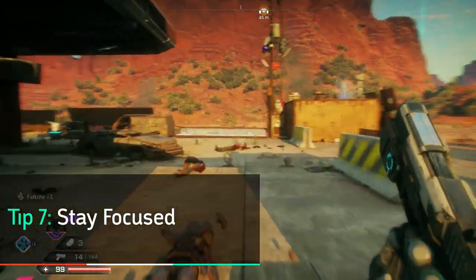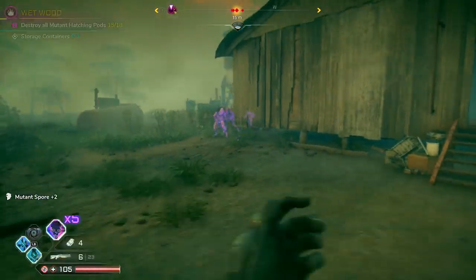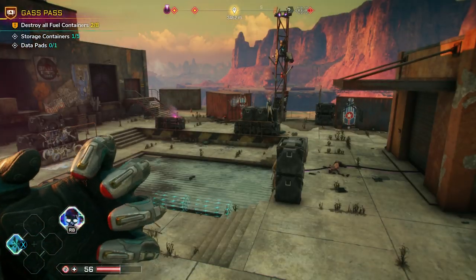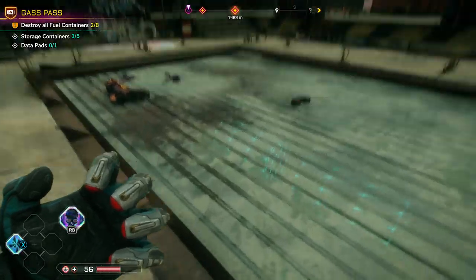Using focus doesn't just enable you to use your nanotrite abilities. Holding the focus button lets you see enemies through walls, which helps you plan your initial attack. This is also handy for trying to find the last few pesky bandits to clear out a camp, or to find those gas tanks you may have missed at a pit stop side mission.